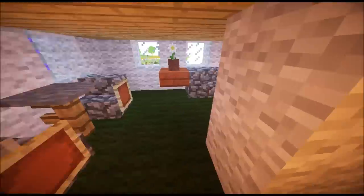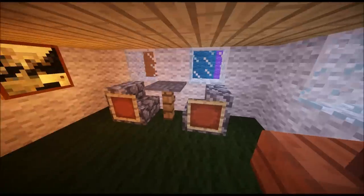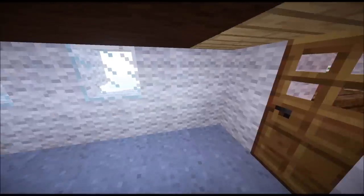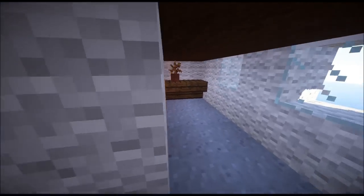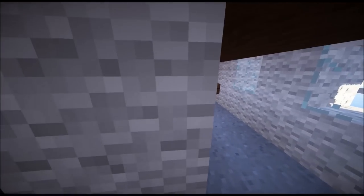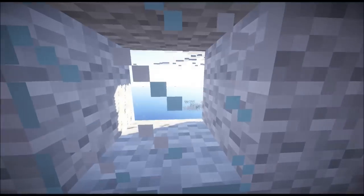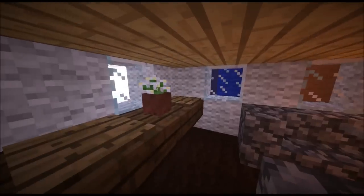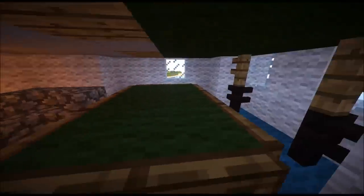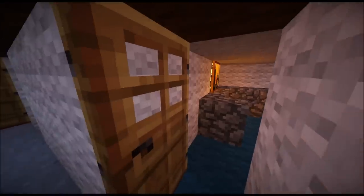Up here you got the T-bar area — a nice looking T-bar. There's a sitting area, and over here you've got a billiard table — pool table, or however you should say it.